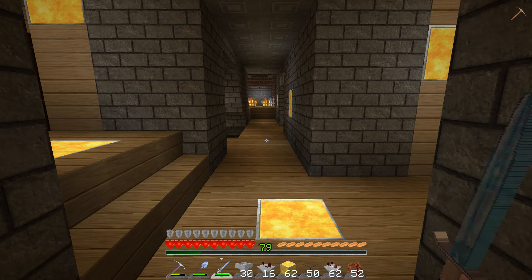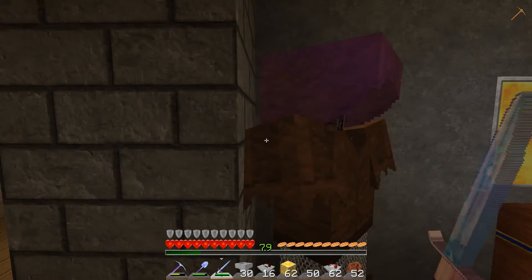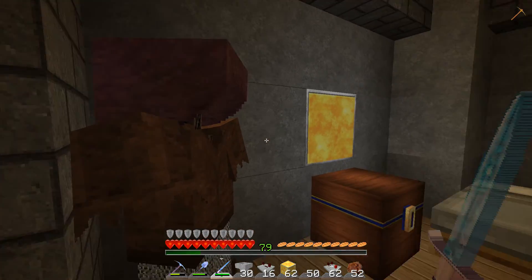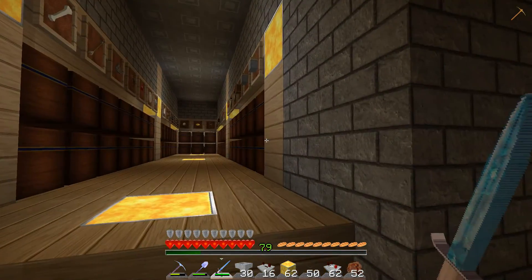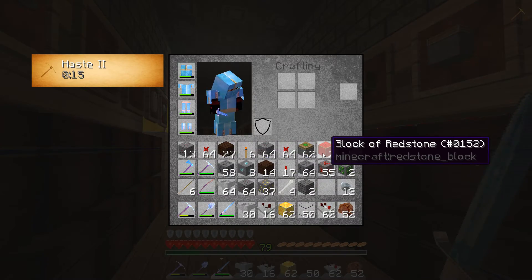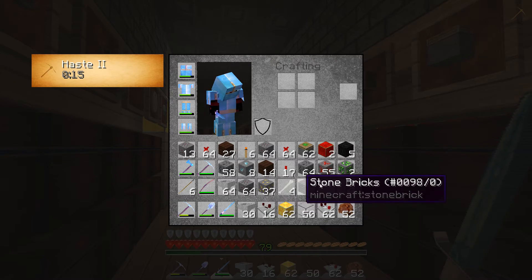Alright, starting things off here at our underground base in our little bedroom next to our company. This is Bob, this is George — they don't talk. Anyway, got a couple things to get to today. This is the haul from our little mining experiment. We've got a little bit of mining done but not too much.